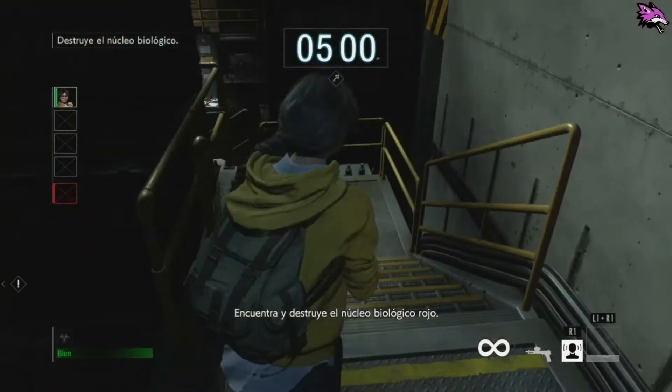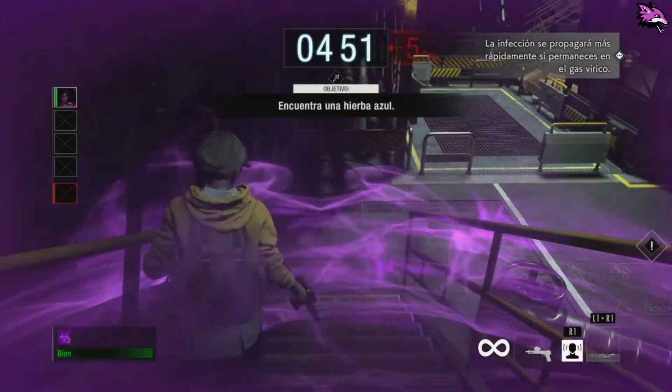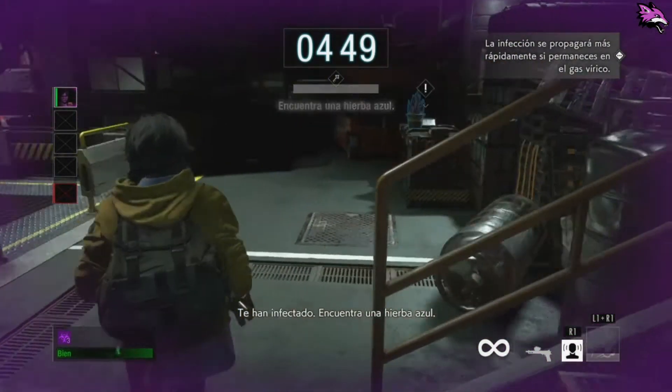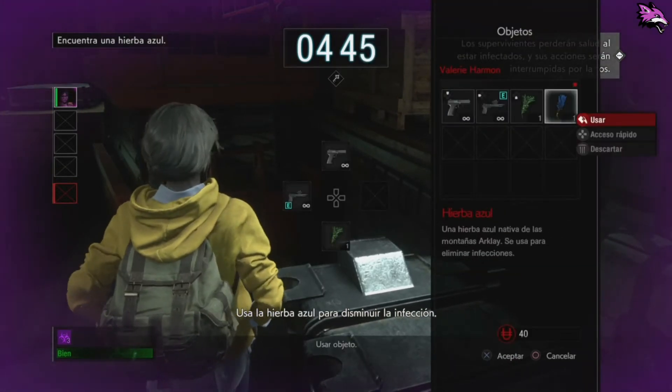Encuentra y destruye el núcleo biológico rojo. Te han infectado — encuentra una hierba azul y úsala para disminuir la infección.